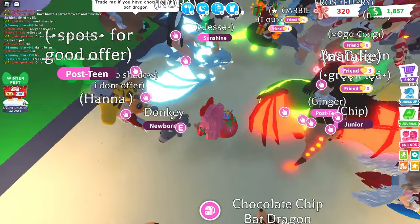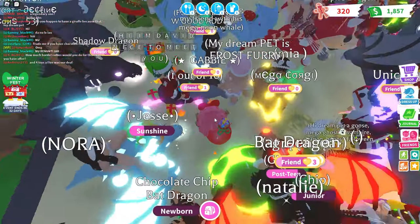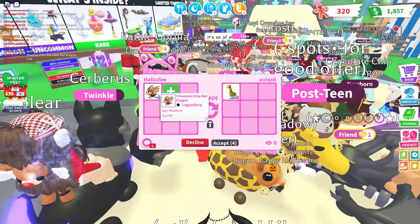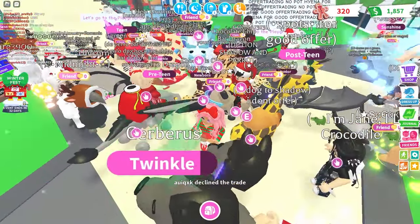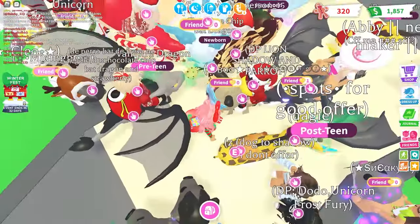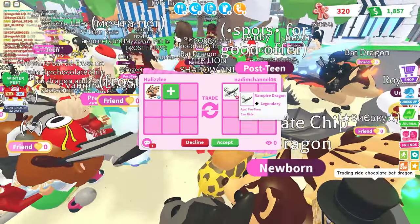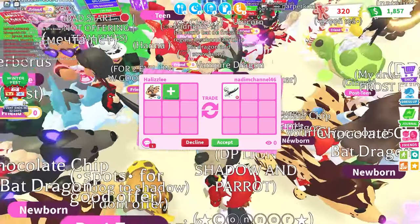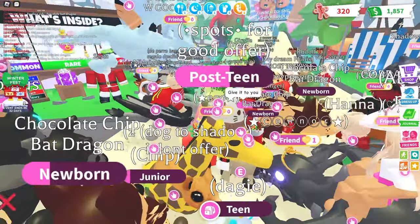How about this person over here? Everybody's trading over here already. Look at a Neon Frost Dragon. I'm gonna go ahead and put our Fly Chocolate Chip Dragon down. Oh my goodness, a giraffe - they declined it. Well, the giraffe is a very valuable pet, so I understand that. I have Vampire Dragons - this one's a ride and then we also have a Fly, so Fly is more valuable than a ride. So I went ahead and politely declined. I don't think they were going to add anything else.